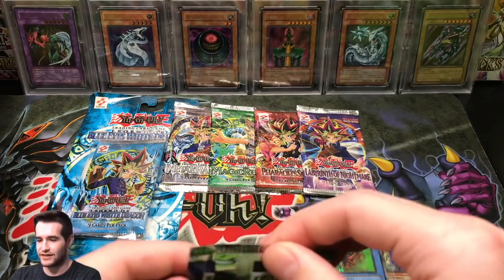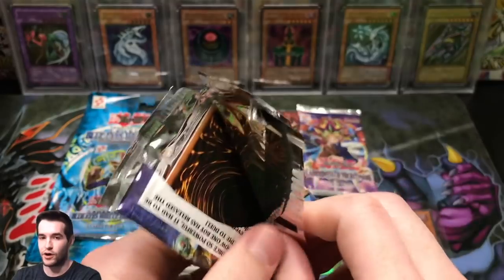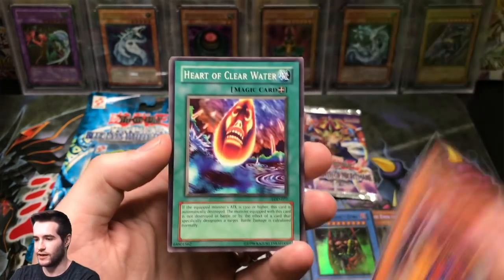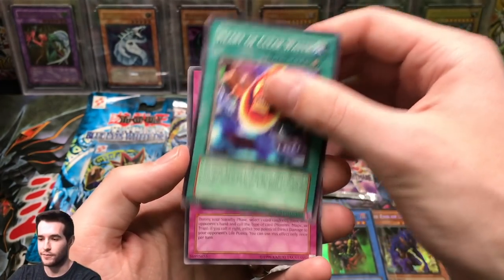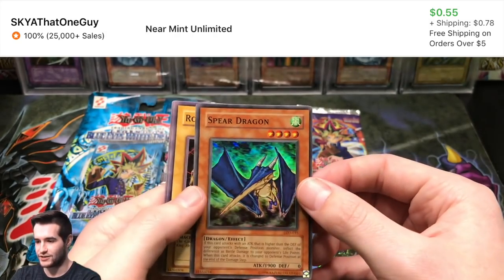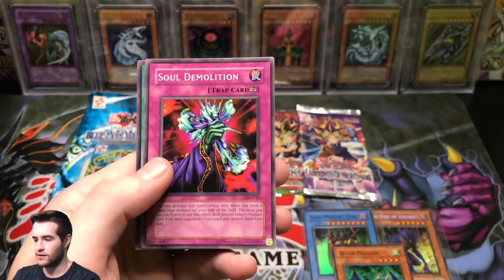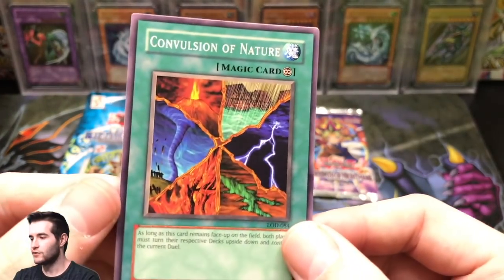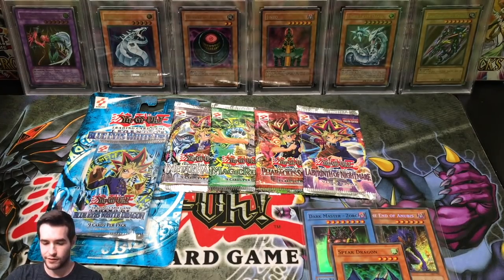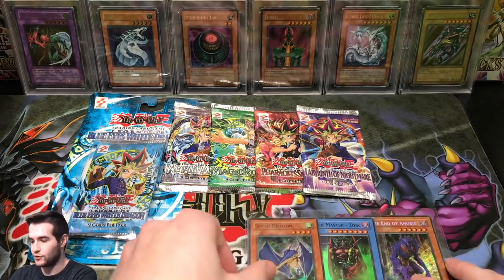Legacy of Darkness — we've got six more old school unlimited packs. Hope you guys are enjoying this; if you are, hit the like button. Thanks again Old School Expert for doing this with me. Ryukishin Clown, Heart of Clear Water, Ominous Fortune Telling, Mysterious Guard, Spear Dragon — sweet, we've got a super! Robotic Knight, Double Snare, Soul Demolition, and Convulsion of Nature. It kind of reminds me of a Magic card with all those different elements. We've got another Super Rare — two supers and a secret. Not bad!